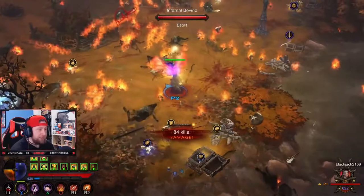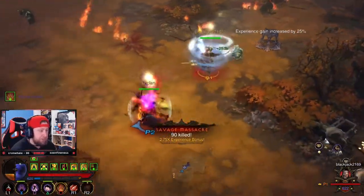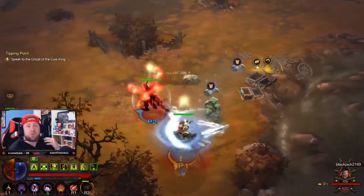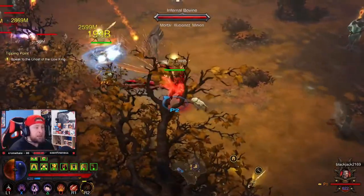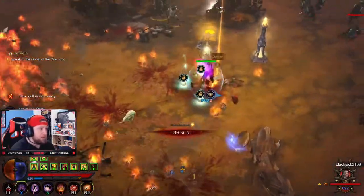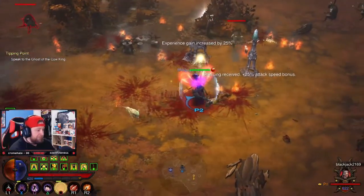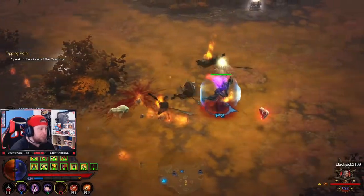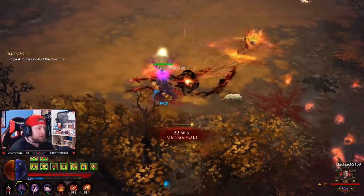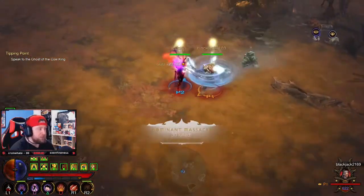Don't feel bad for these cows — we got to eat. It's worth mentioning that the level is going to be scaled to whatever level you're on. We're playing on Torment 13 right now just to farm, so these cows are scaled to be a lot tougher. If you're at a lower level, don't worry — it's just going to scale to wherever you are. We have the Cow King highlighted with an exclamation point on the minimap, but we're going to finish clearing the level first to make sure we don't miss anything.